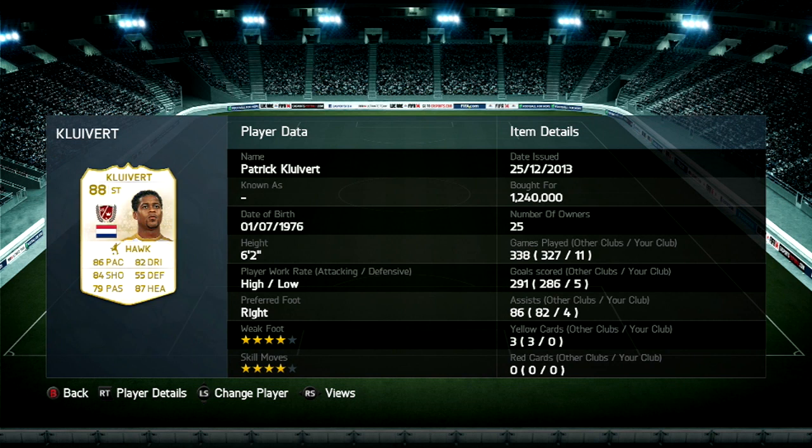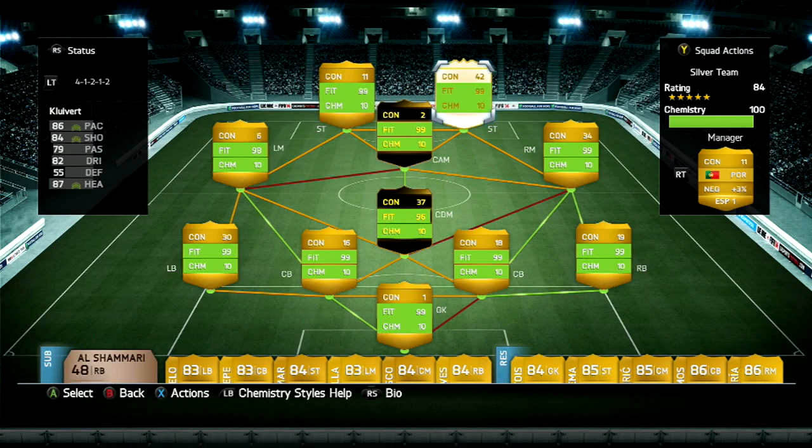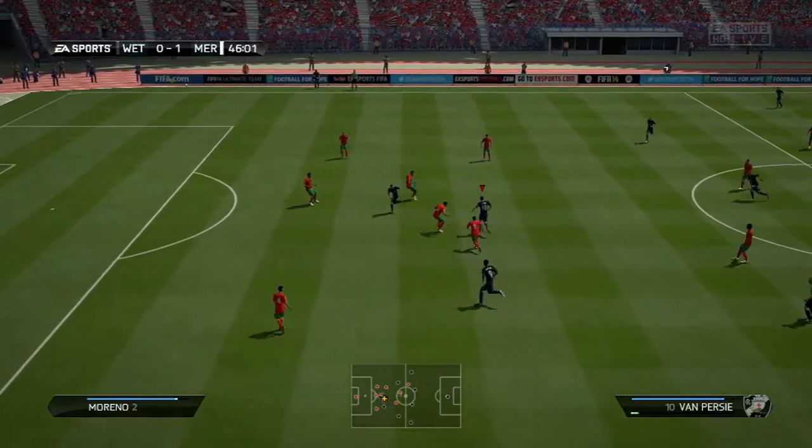And Kluivert — I picked him up when legends were on frequent impact packs, thought might as well grab him. 86 pace, 82 dribble, 79 passing, 87 heading, 84 shooting — amazing. I'll definitely bring you guys a player review about him Saturday or something.